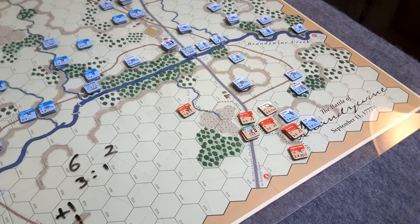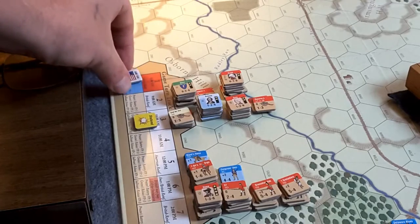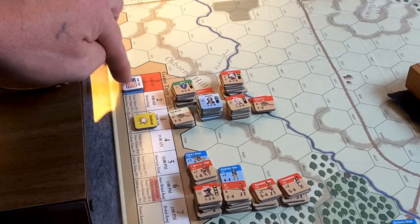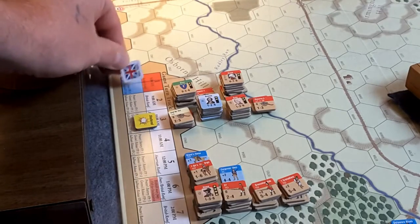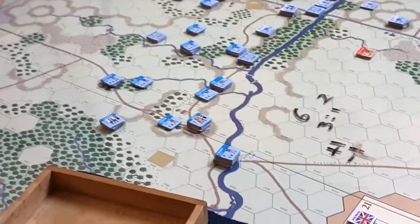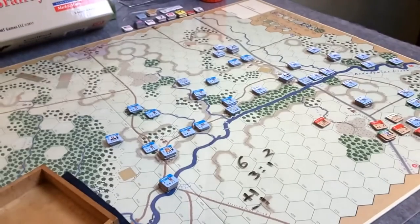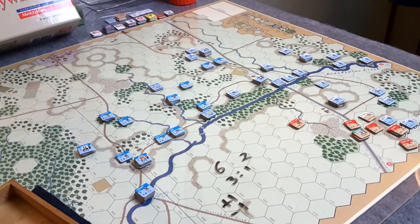That's basically how a combat works. The next combat to resolve is the 28th Foot and Queen's Rangers engaging the Maryland regiment — same type of situation. This ends the British player's turn. I'll advance the turn marker and flip it to the patriot side — turn one. Next I'll go into the patriots' response to the combat taking place. Hope you enjoyed this — take care, folks.